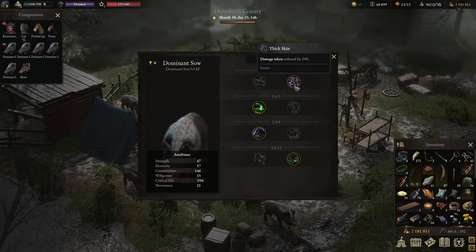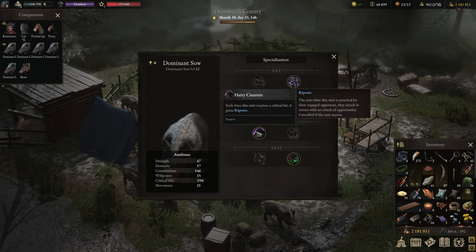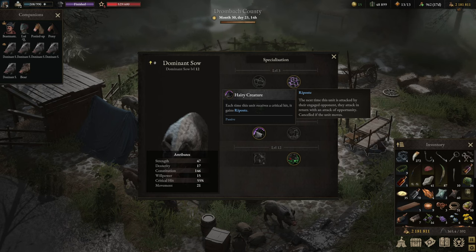We went with thick skin: 25% damage reduction, almost a permanent protection. The next one isn't even a combat bonus — you can go for carry capacity or assign them to the campfire. Then I went with hairy creature: each time the unit receives a critical hit it gains riposte, sort of like the wolves who downplay critical hits to normal and counter-attack immediately. Unfortunately for pigs they still take the full critical hit, so I'd be very surprised if they survive a crit from a level 14 enemy.